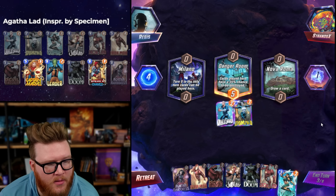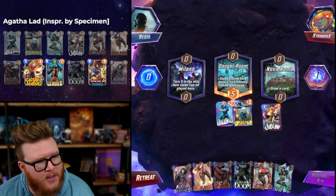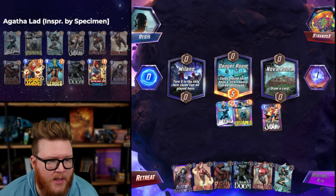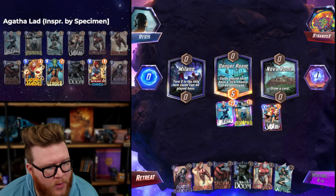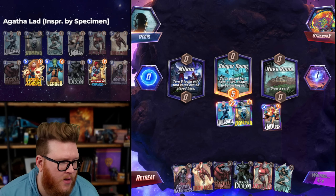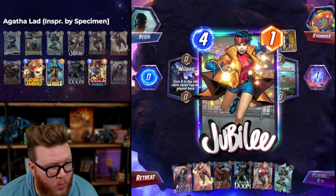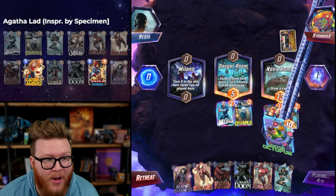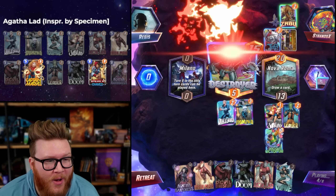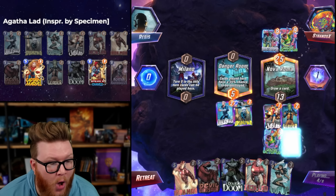We drew Wave a turn late, but there are three good targets. Chavez is big, Leader potentially interesting, Captain Marvel pretty cool. What happens next turn is the more important conversation because Iron Man is probably dead a lot of the time. Devil Dino is good if she plays Devil Dino, but if she plays Wave or Iron Lad we might have a problem. Be Galactus, be Galactus — oh, maybe it's a Galactus deck actually.